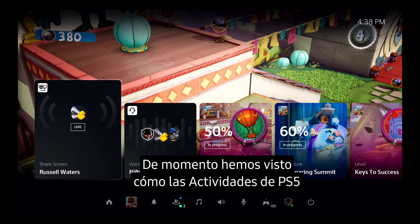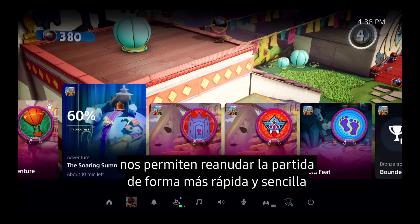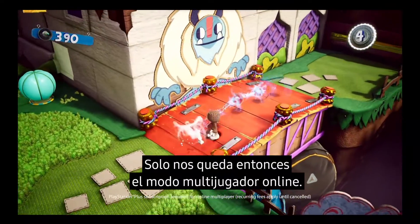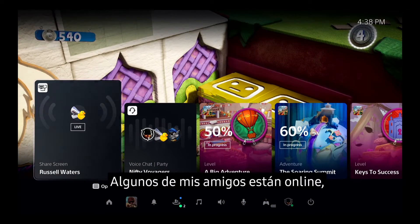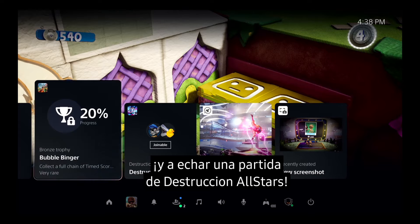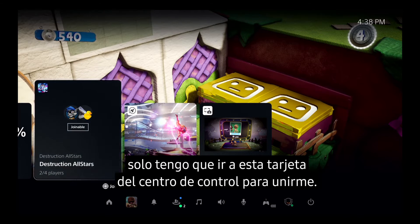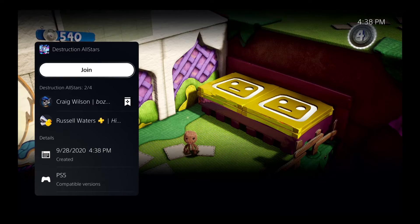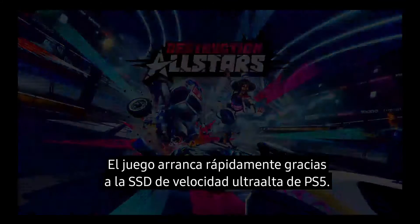So far we've seen how activities on PS5 will make it easier and faster to hop back into PS5 games, how you can get in-game help, and chat with your friends. So that leaves online multiplayer gaming. I see that some of my friends are online, so it's time to say goodbye to Sackboy for now and spin up a match of Destruction All-Stars. One of my friends in the party has already started a match, and we can join them from this card in Control Center.